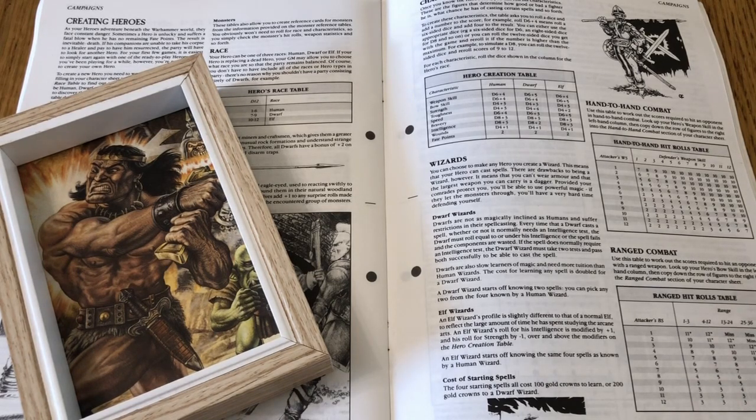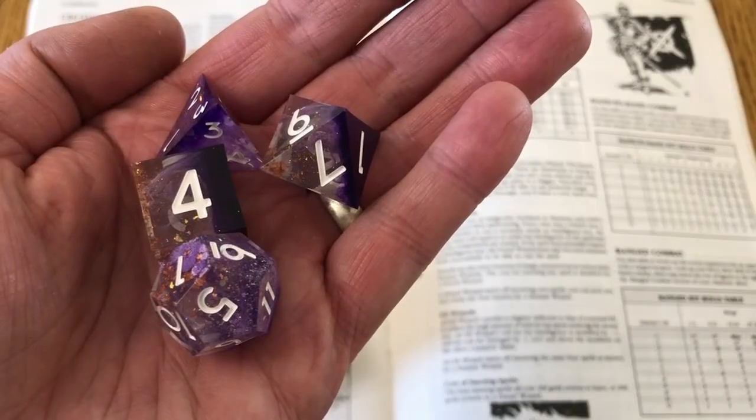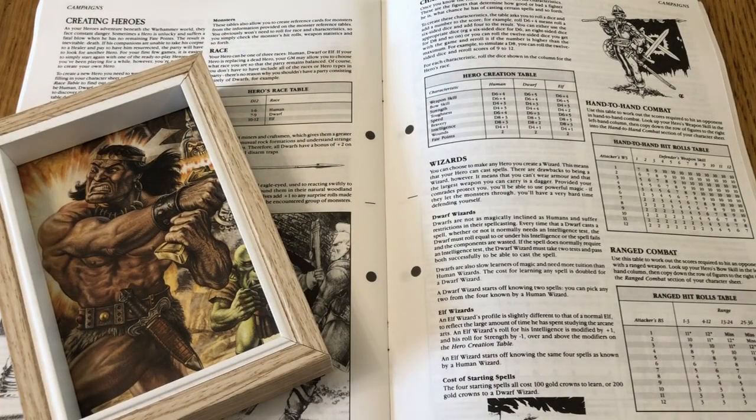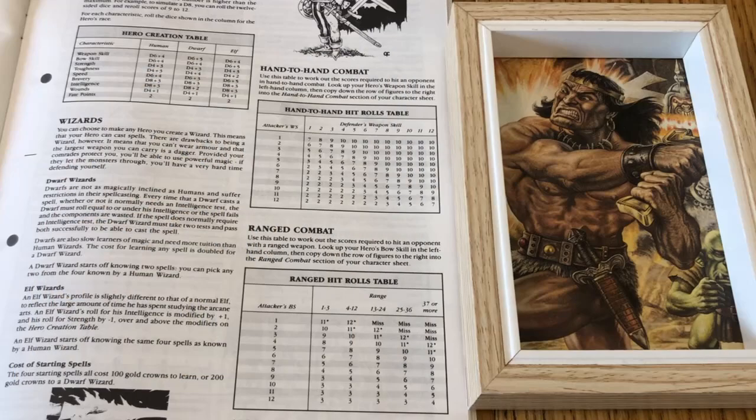First of all we need to generate our character. You can do this using a d12, but it's easier if you have a d12, a d8, a d6, and a d4. I happen to have some lovely RPG dice here that I will be using. You can select a race for your hero, but we are going to roll on the random table. We get a nine, which means we are a dwarf. You don't have to roll for gender - we will be a male dwarf. Being a dwarf, we automatically get a plus two bonus to all of our tests to spot and disarm traps.